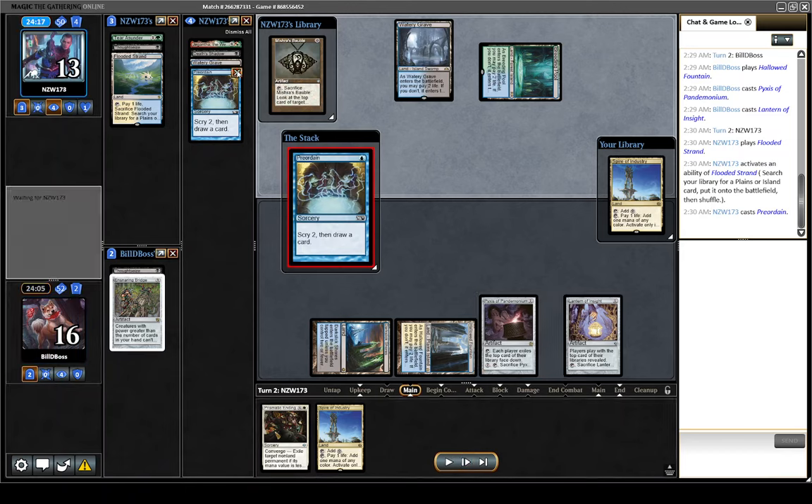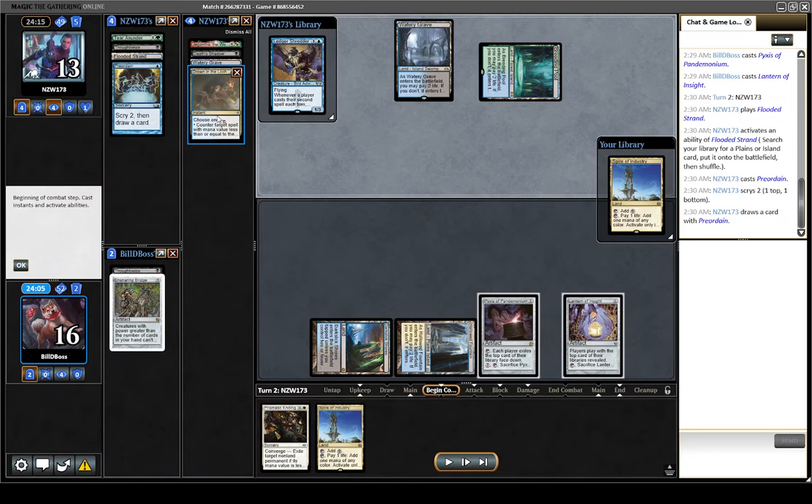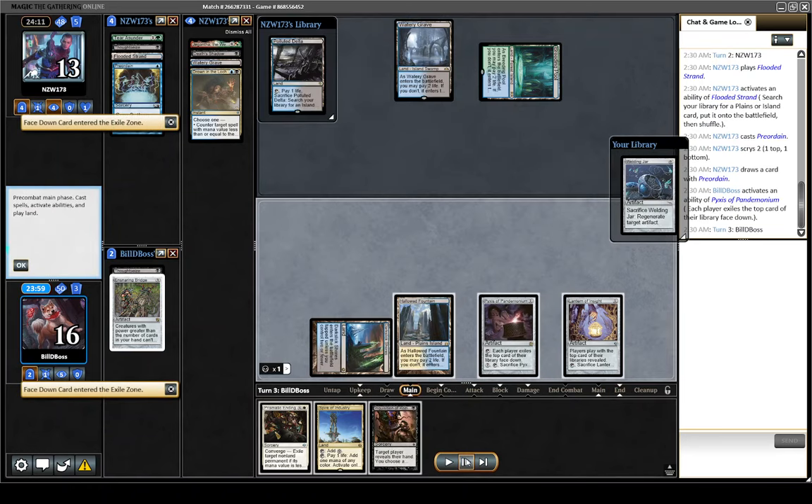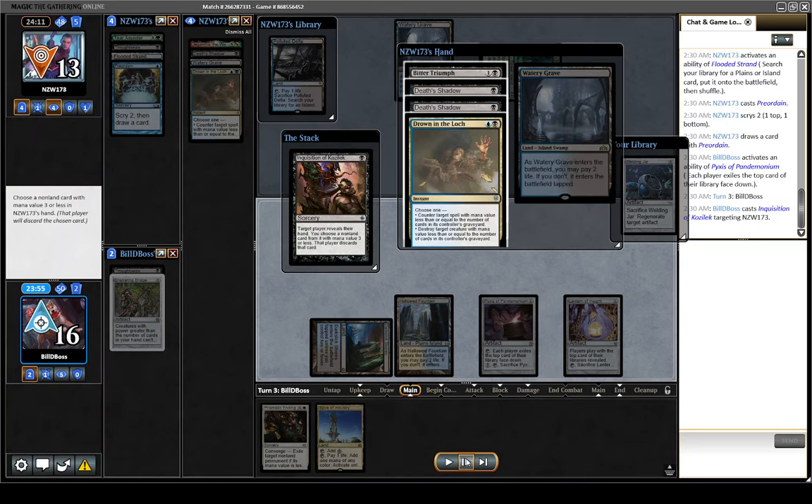They do get to Preordain. We see their second card is Drown in the Lock, which adds another layer — we now have to find hand disruption plus Bridge. You will see I use Pyxis fairly aggressively. Ledger Shredder wasn't a huge threat, but it's mainly to use my own library. I want to be as aggressive as possible, especially Game 1 where they don't have too much that we're worried about — being very aggressive in finding the pieces I'm missing.